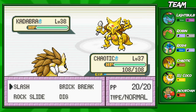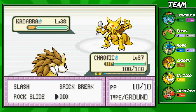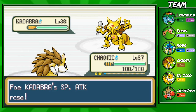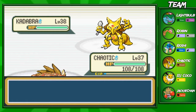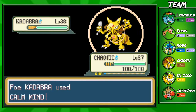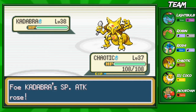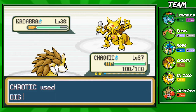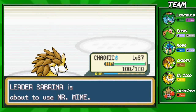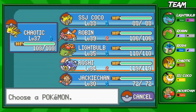Sabrina is going to send out her level 38 Kadabra. Calm Mind is one of the scariest things Kadabra could do. She has a level 37 Mr. Mime, a level 38 Kadabra, a level 38 Venomoth - which is kind of weird, it's a Poison/Bug-type - and a level 43 Alakazam, which is the scariest thing on her team. If you have physical Pokémon on your team, this gym can actually be pretty easy.